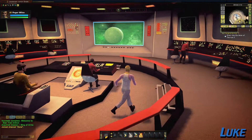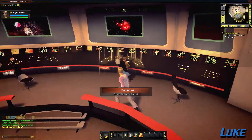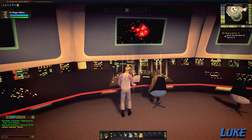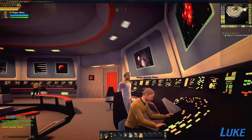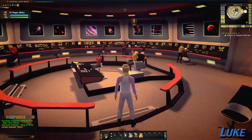We can't use the transporters due to atmospheric interference. We will need to take a shuttlecraft down. Use the sensors to locate a safe landing site. Okay, and MacGuffin of the day says there is no use of the transporters, which means that for whatever reason we are going to be stuck down there. Yay! Always fun.